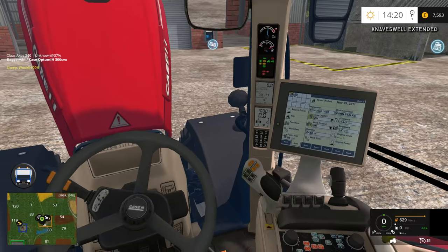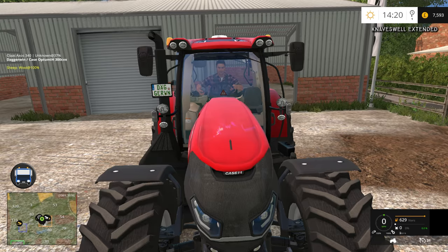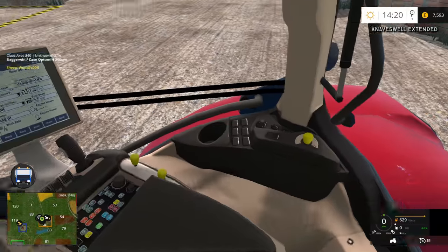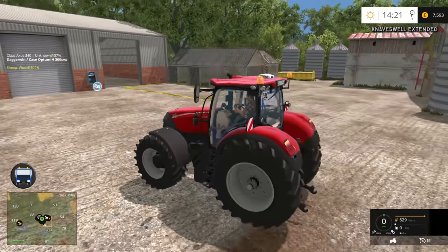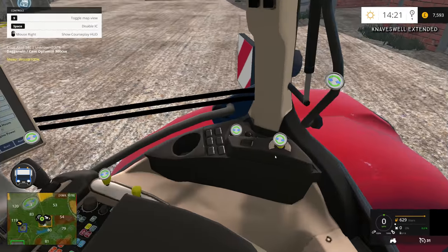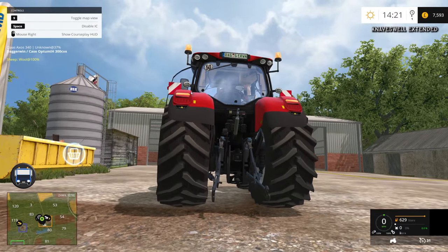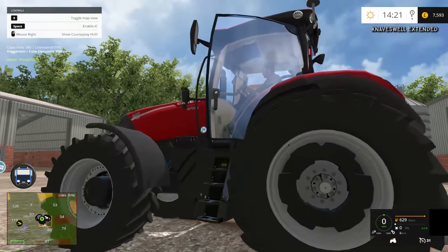I have actually increased the graphic settings today to make it a bit better. This one here is for the mudguards or fenders, whatever you want to call them. This one here is for the warning panels for the dual wheels. Some of them you can't actually work out but they all have a use. That one is for the back window. This one is for the pin hitch on the back. The other one was for the back wheel weights — we've got the wheel weights in here.